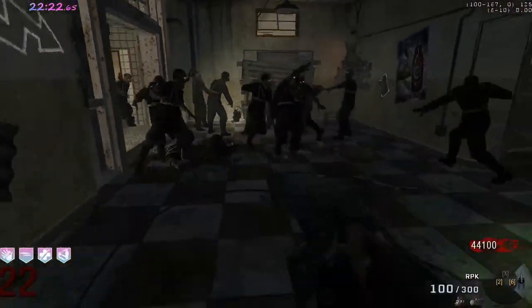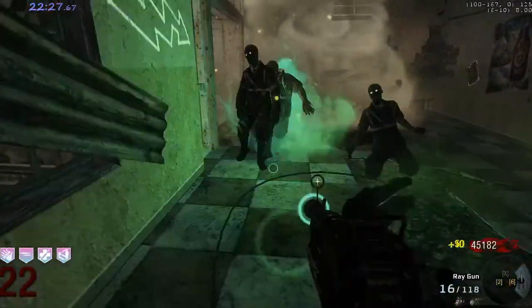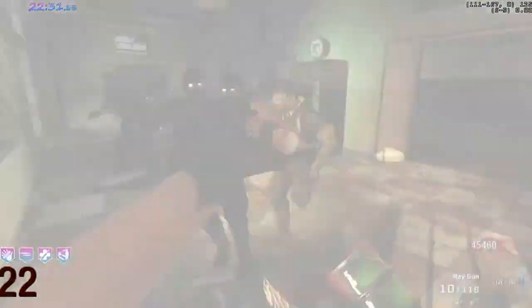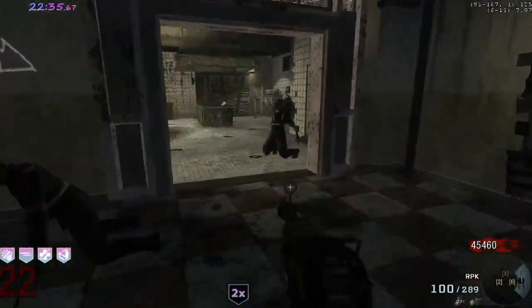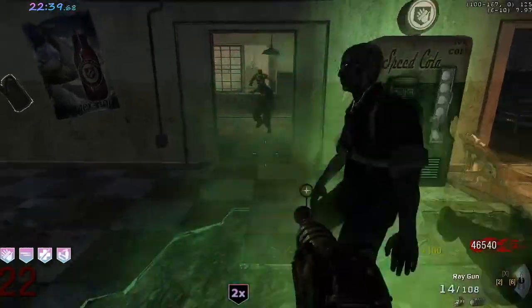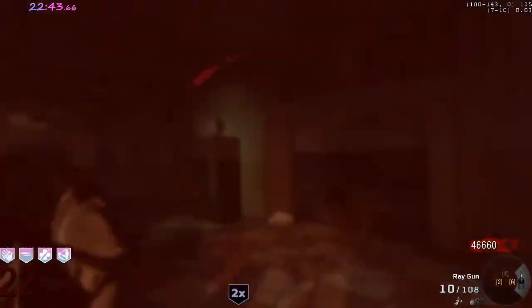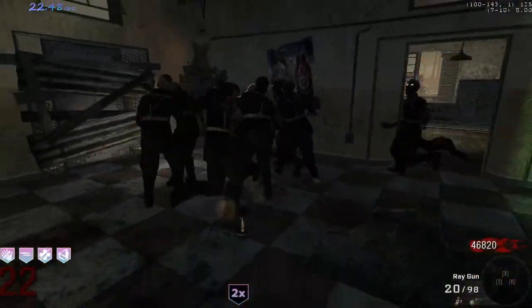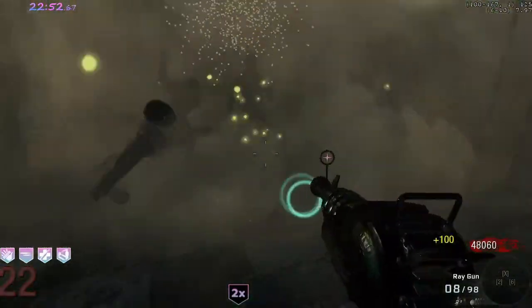The next thing I want to talk about is a new way I discovered to deal with the double tap or speed color window zombie - bar windows, some people call it. The normal way you deal with this zombie is whenever you pull the trap, you look over and see one there, and you normally stall it with the MP40. Or you can do it the way Sia does - he brings it to the corner kind of and then goes around it. That's the way some people do it.